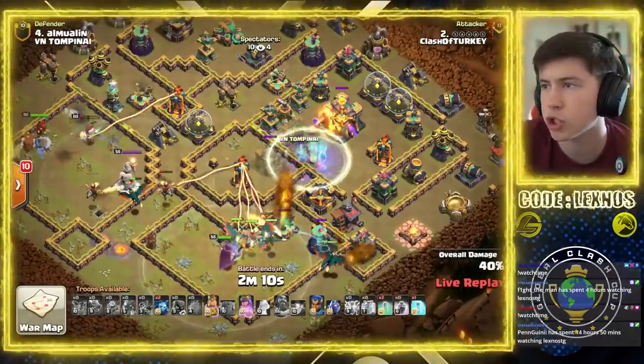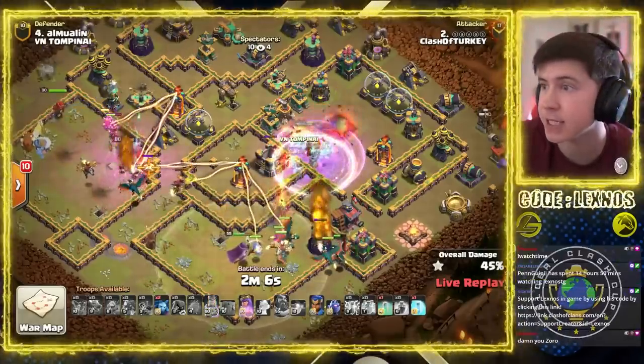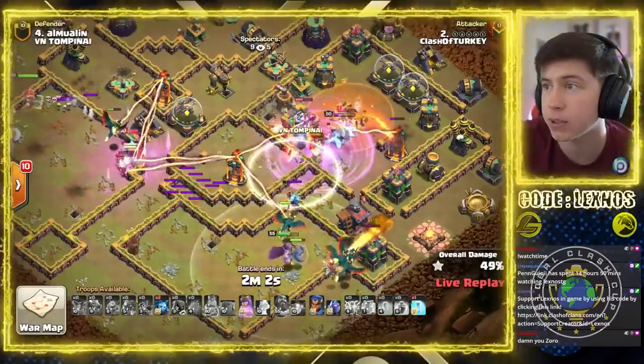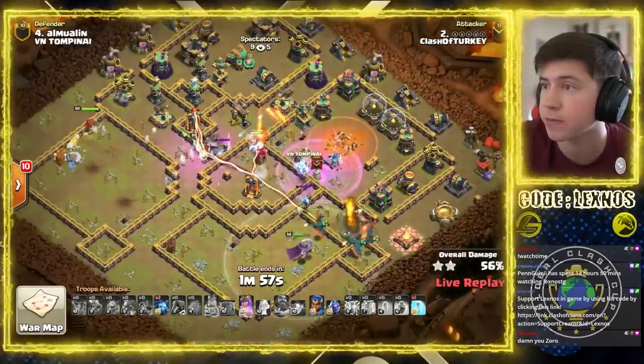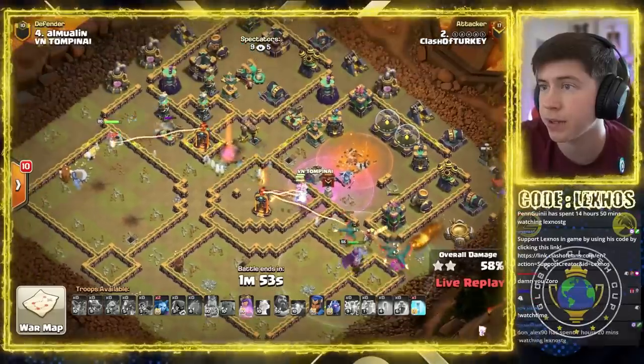Invis. Blooms. Super Minions. Rage. Invis. Down goes the Town Hall. Down goes the Multi. Down goes the Single. Down goes the enemy Queen. Those Super Minions are getting some good value. They still haven't gotten that Multi yet, actually — but now they will.